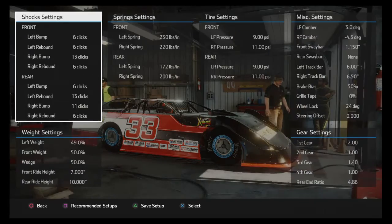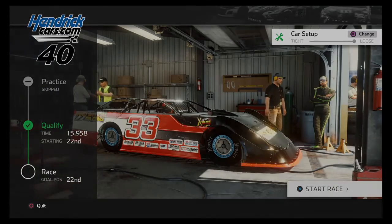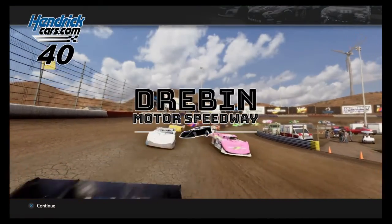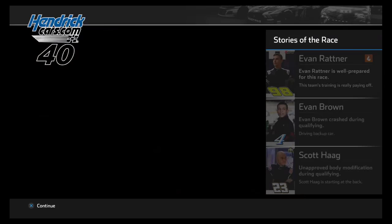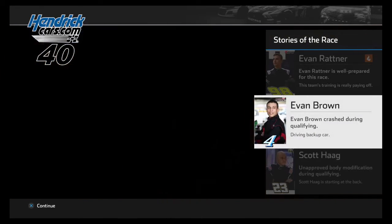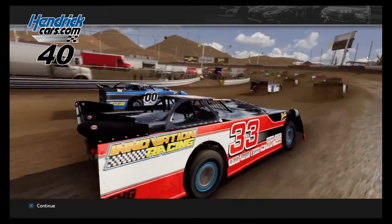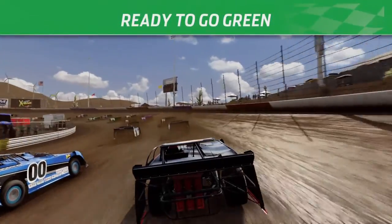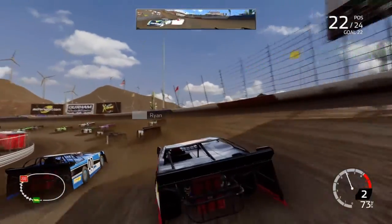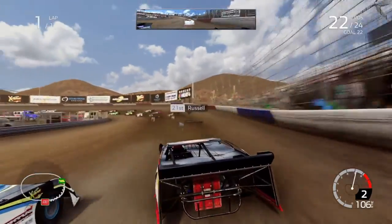So two people went to the back here at Dreben Motor Speedway. Evan Reitner is well prepared for this race, the team is really paying off. Evan Brown crashed in qualifying, he's going to back up with an unimproved body modification for Scott Haag, so he'll be at the back as well. But for us, in the 33 machine, I think we got a really good shot. We can just keep it under us. Coming to the green flag - green flag is out for our first race of the dirt. Our goal is 20th.